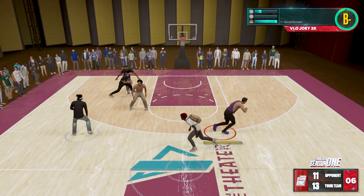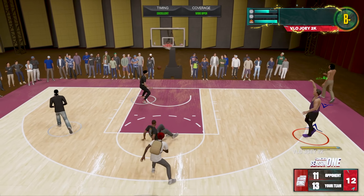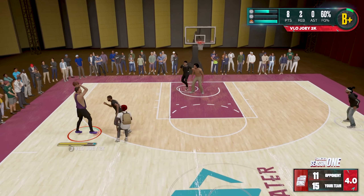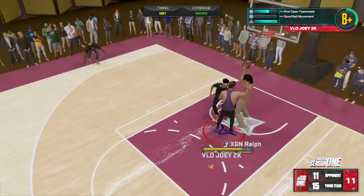These guys really do not know how to defend pick and pop. I'm going to set the screen, flood out the other way. Open shot. Bang, let's go. Apparently this guy knows how to run pick and pop, so I set that screen, pop outside — that pass was a little late. I'm getting doubled. Imagine getting doubled on a 7-footer and you just break that shot, bro.